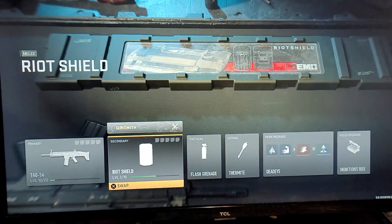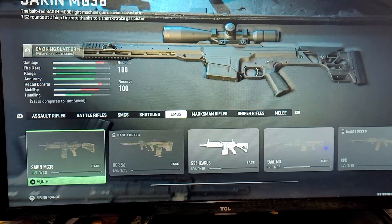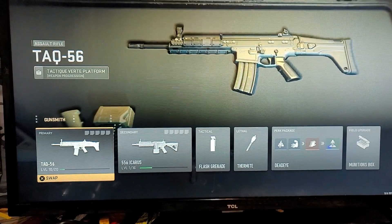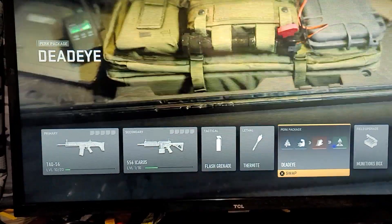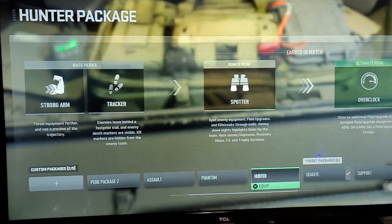With Dead Eye, we're going to go up here and just pick a gun — we'll do the Icarus again, just for fun. Okay, you see that? Two weapons, two weapons. Now I'm going to change my perk class to something without Overkill.